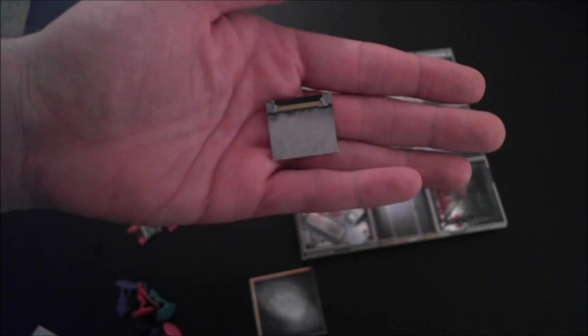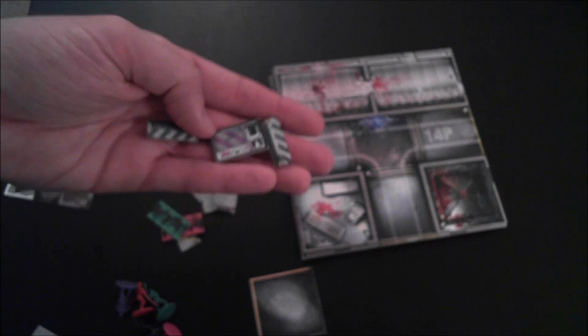Some of the other stuff that comes with the game: lots of new bits and tokens specific to certain scenarios. Now you have specifically colored doors, and some of the zombie spawn points have different colors. Each scenario tells you what you should and shouldn't use. There are also breakers and electric doors, because this game takes place in a prison.